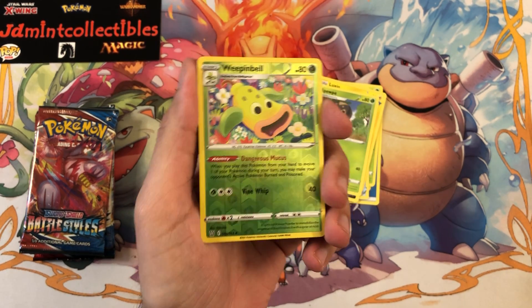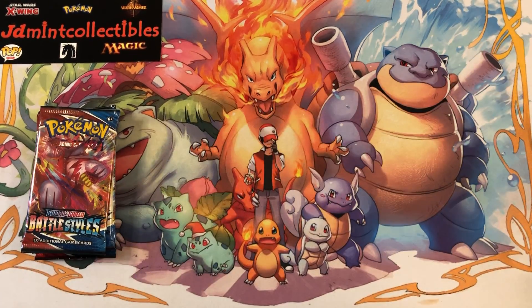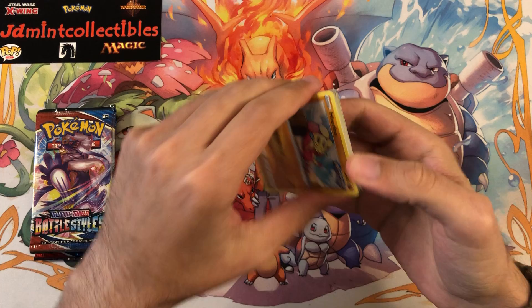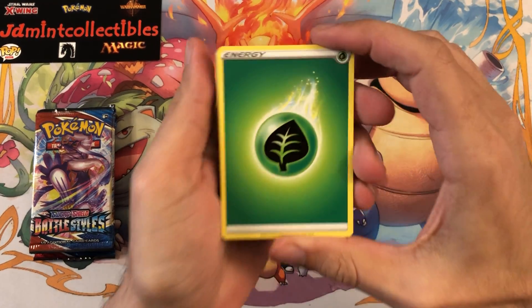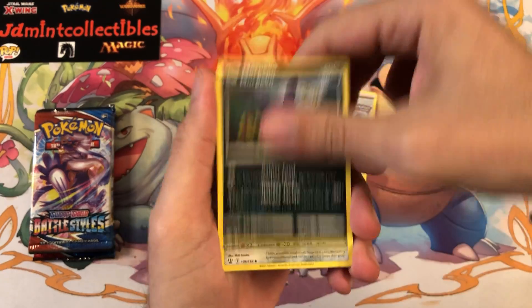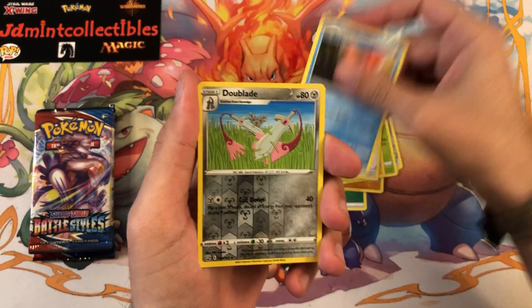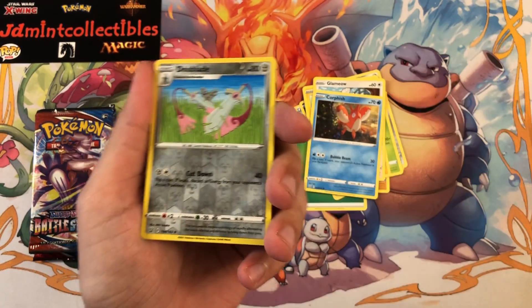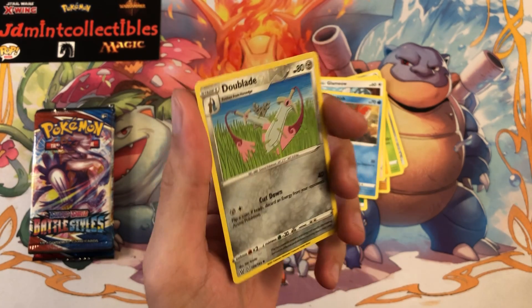Alright, so Weepinbell and a Lucario. Let's see if we can get anything out of these. Another pack of Battle Styles — that's why these were sold so cheap, I guess. It's the same thing like if you go to a mom-and-pop shop and buy packs sitting in a booster box — you're not really sure where they came from. I know there are people out there who take all the light packs, sell those, and keep all the heavy ones. But I'm just staying positive and glad to be opening stuff.